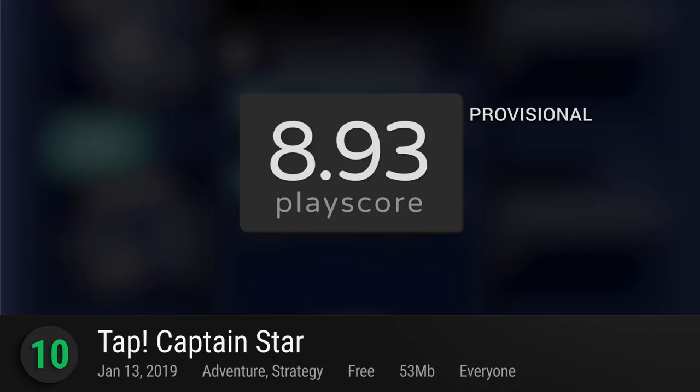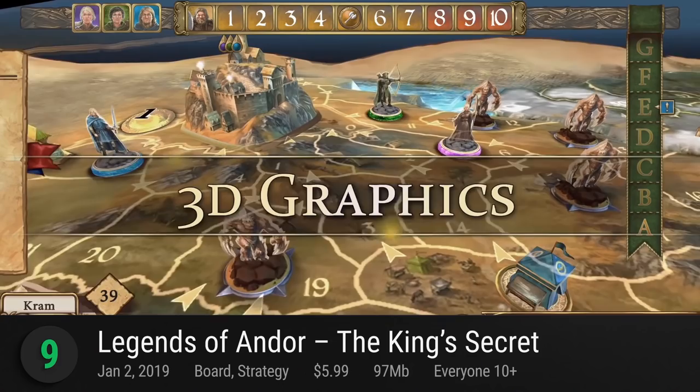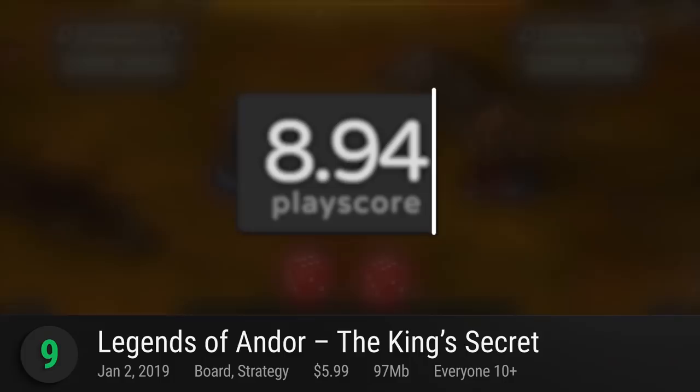9. Legends of Andor: The King's Secret — already an award-winning board game, this digital adaptation lets you enjoy the wonders of the world of Andor solo. Play as warriors, sorceresses, dwarves, and archers and do what you must to defend the castles from the trials ahead. With 12 legends to go through and experience, there's plenty of fantasy adventures ahead with a provisional PlayScore of 8.94.